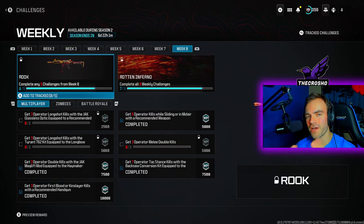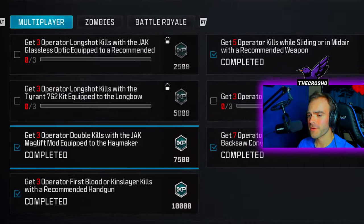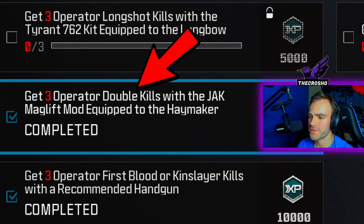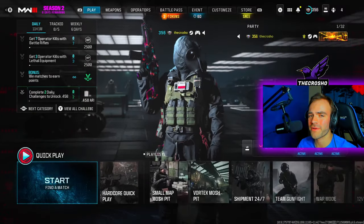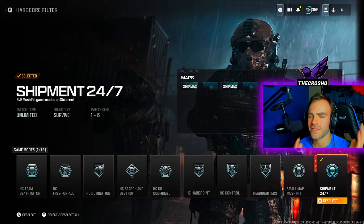Welcome back everyone to another Crow Show How-To video. Today we're talking about how to get 3 Operator Double Kills with the Jack Mag Lift mod equipped to the Haymaker. I'm going to show you how to complete this in one game, perhaps even in like 30 seconds.